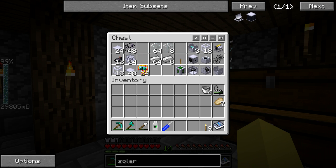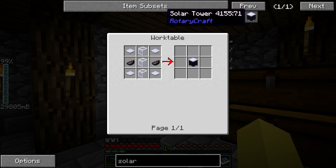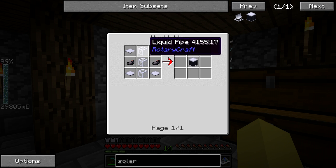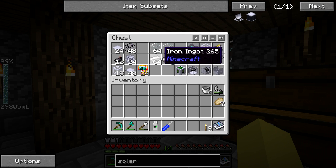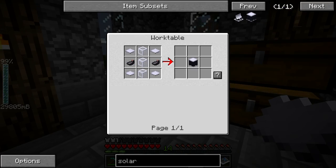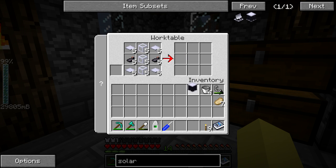First things first, we need to craft the solar tower. This is probably the easiest portion of it. This is going to be the tower that's built in the center. It's where the water is going to be stored and it's just going to require some ink sacks, some liquid pipes, and some base panels. So it's really nothing super complicated. We're only going to be making six of these today and I'll explain why a little bit later.